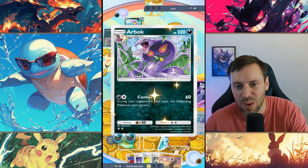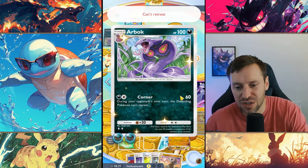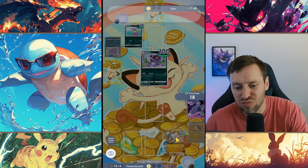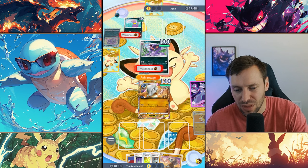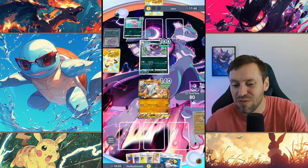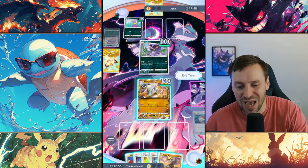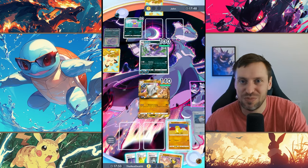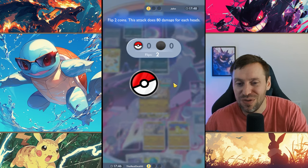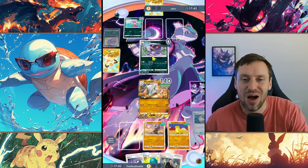We can actually one-shot Arbok. Arbok surprised me — low energy cost, 60 damage — but being able to lock someone in so they can't retreat can be really frustrating to play against. I'm hoping Marowak's going to start popping off right now. There's a thing I've seen where you can supposedly always land heads — I looked at it and thought that's BS, but maybe I'm wrong, let me know in the comments. There it is — 160 damage! Arbok gone.